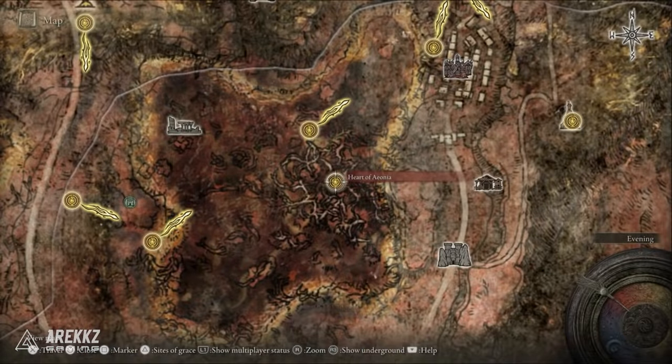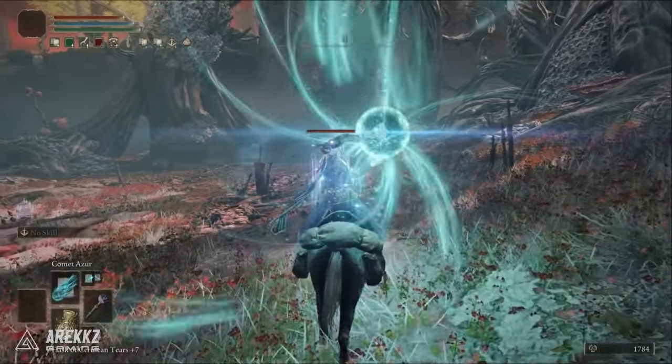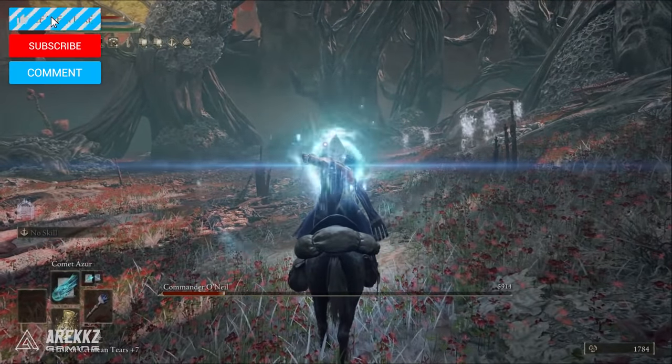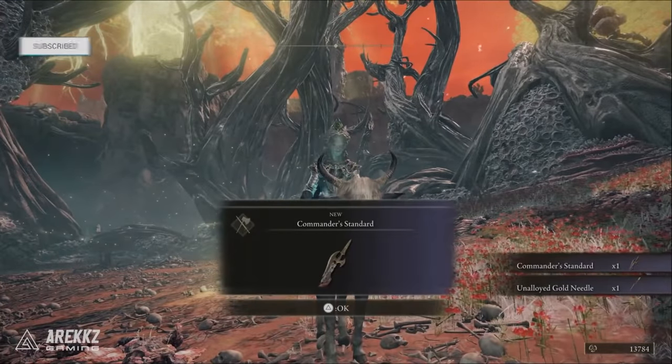This is dropped by Commander O'Neill upon his defeat. You can find him in the eastern Caelid area, in the Aeonia Swamp — it's in this sort of circular part of the map. Make sure to defeat him and you'll get the grace point and the weapon.